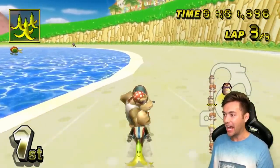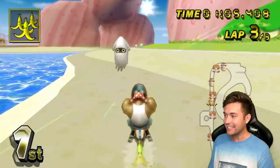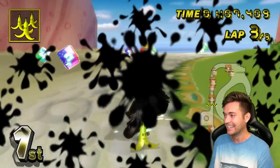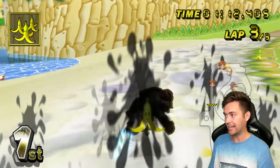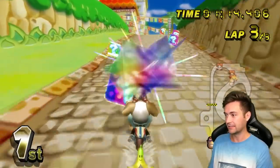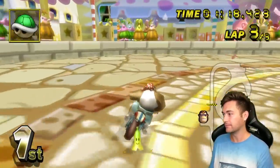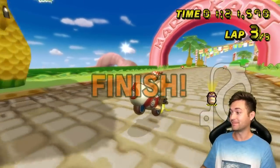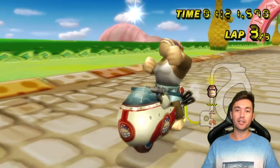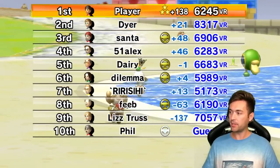I'm in first place! I got a ground star and I dodged the shock. Look at my lead — this is great. I'm a 6,000 VR player, ladies and gentlemen. And I have epic spear lines. This is me on lap 3, I'm enjoying this game. Wien 5 professional over here. Made it so second place had less of a chance of getting blue shell — very nice guy. What can I say? Plus 138. We got 10 players in the room.